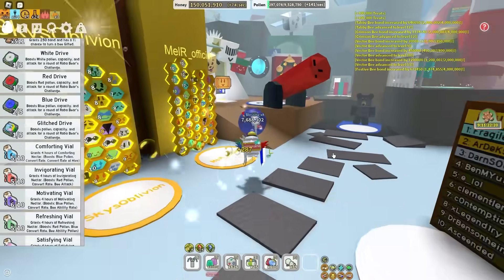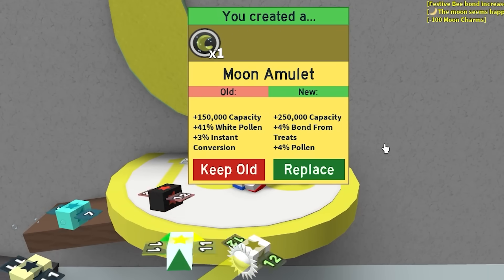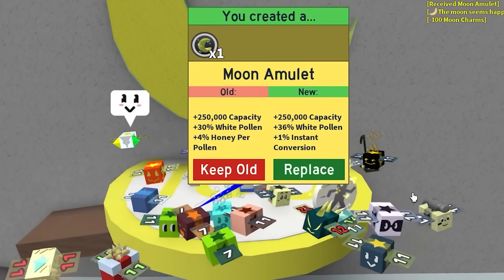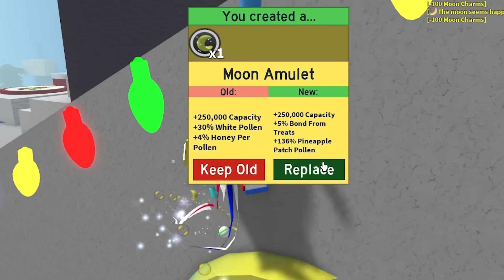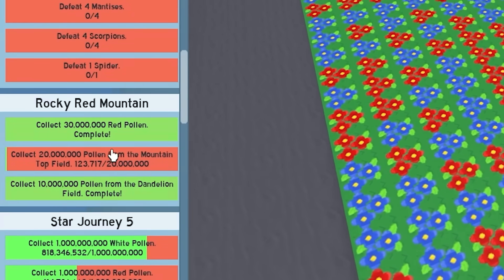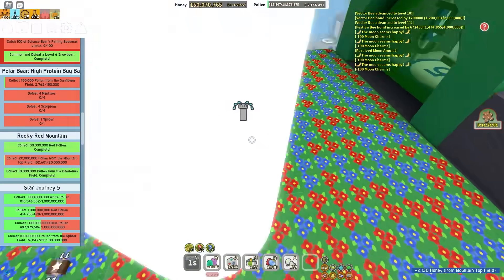I forgot how trash my Moon Amulet is - I need to re-roll that right now. That is terrible - keep old. That is just alright. What about 1% instant conversion? I could have got 5, but you gave me 1 - that is also a scam, keep old. Hey, at least I got some Honey of Purple. Onnit wants me to complete her quest - Rocky Red Mountain, so I think that's just what I'm gonna have to do.